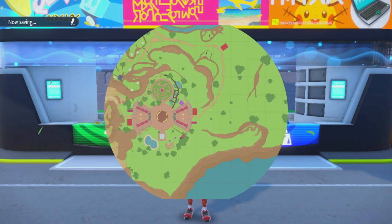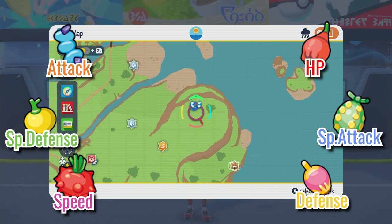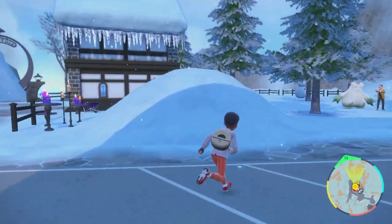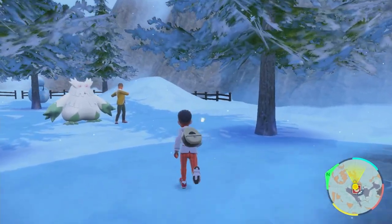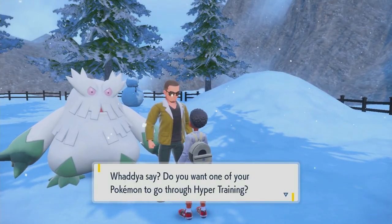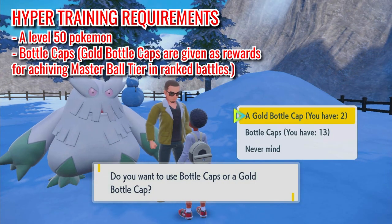There are also six EV-reduction berries that can be found around East Province in case you want to reinvest your Pokemon's EVs. Each berry reduces EVs by 10, so they work as an inverse to the vitamins. It's highly recommended that you also increase your Pokemon's IVs. The only way to change IVs is by going to Montenevera and speaking to the man with the Abomasnow for hyper training. Make sure you absolutely want to increase your Pokemon's IVs, because once you do, they can't be decreased again.